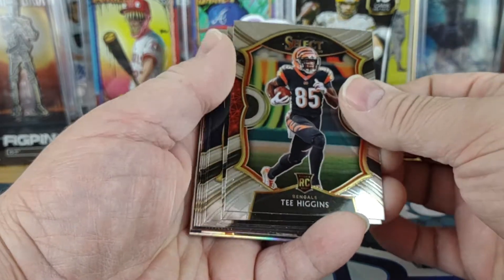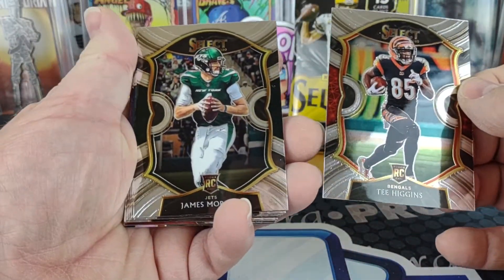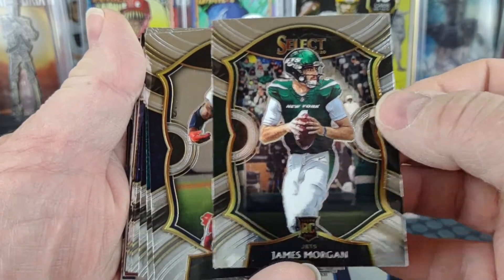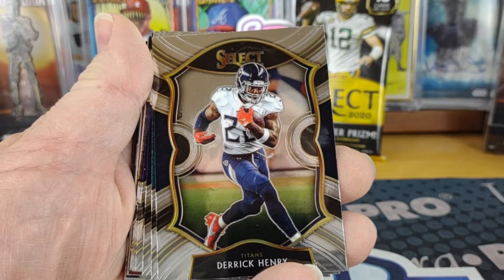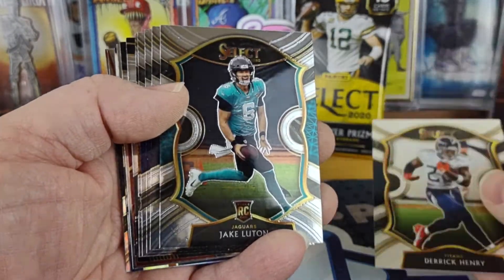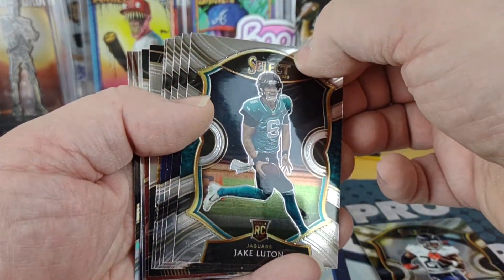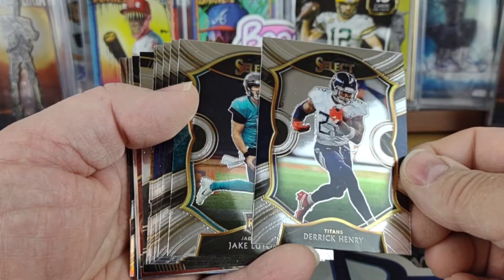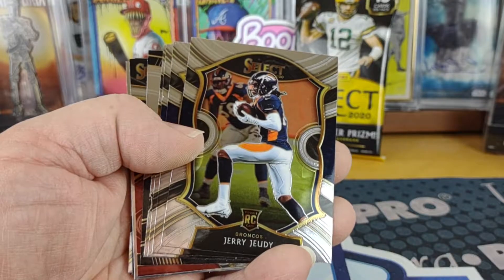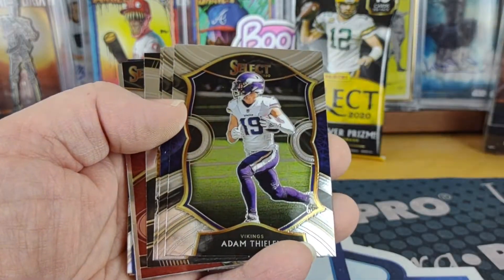Pack one starts off with a Tee Higgins rookie — that's the concourse, so that's the base level. Then a James Morgan rookie, also concourse. Then Derrick Henry — I thought that might be field level but that's also concourse, interesting. Then a Jake Lutton — it's got a little bit of a crease and it's actually underneath the coating. And a Jerry Judy. So every single one of the first five cards are all rookies.